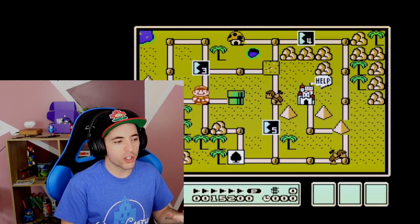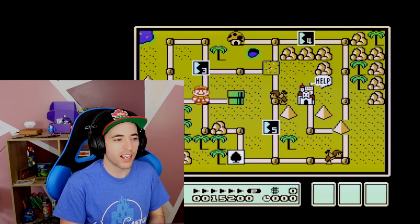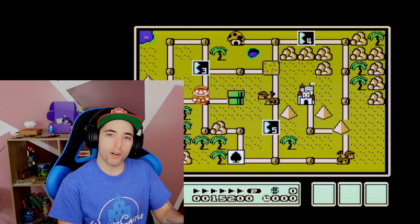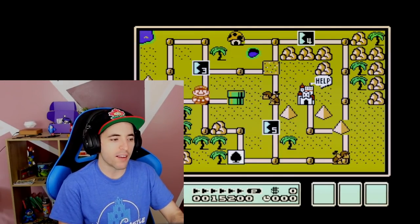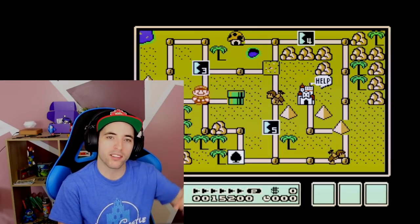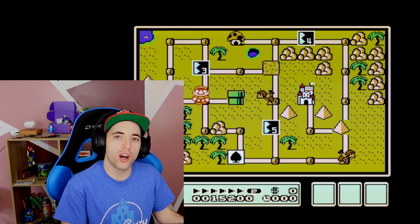Now there's a very tricky part about understanding how the Hammer Brothers move. A lot of people ask: is it equal opportunity for the Hammer Brothers to move in the directions they move? For example, the Hammer Brother between the Sun level and level 5 — he can move down, up and left, or up past the Sun level. Is it the same odds for him to move in those three directions? The answer is no.